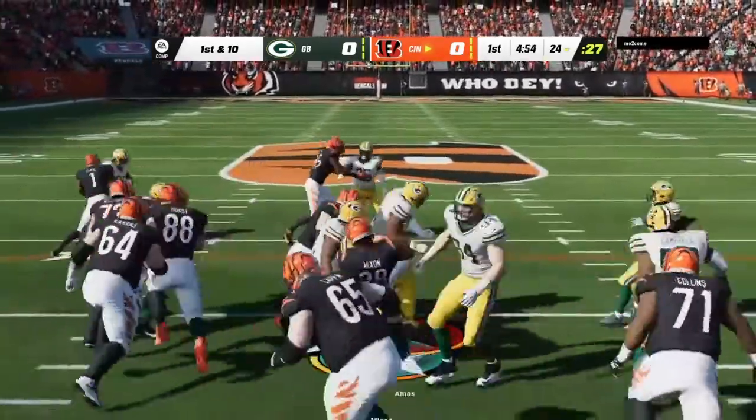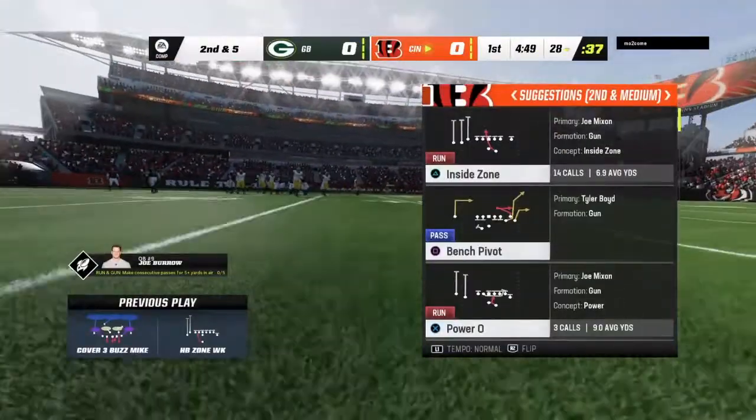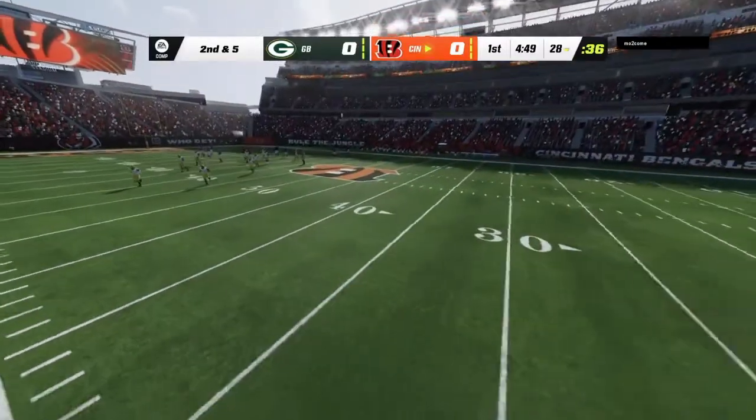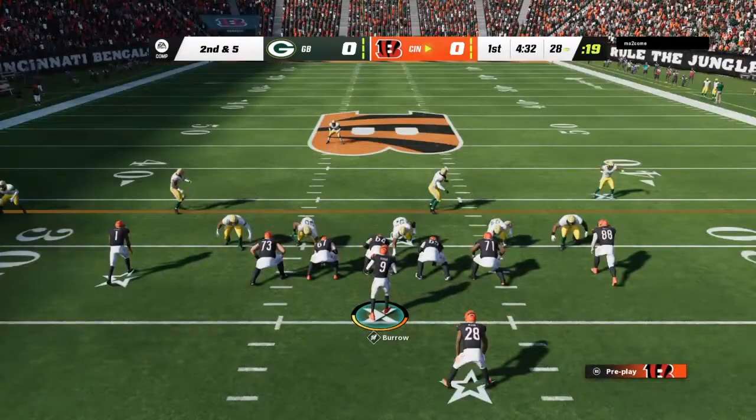Here's Joe Mixon as they start on the ground, and he'll take it forward for about 5 up to the 28-yard line. If you're a coach, you'll absolutely take that run every time on first down because it really sets you up to go in a number of directions here on second.